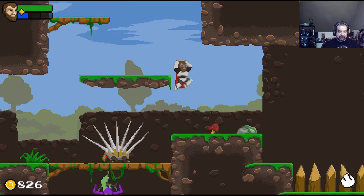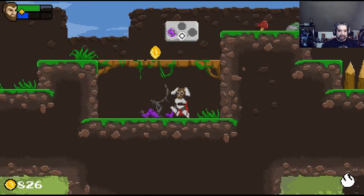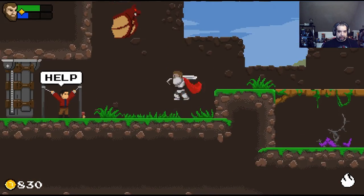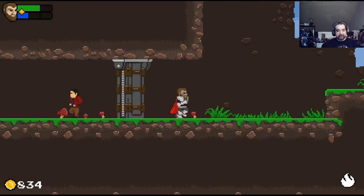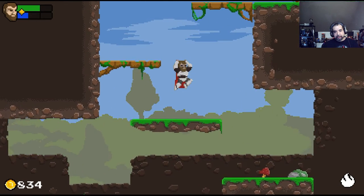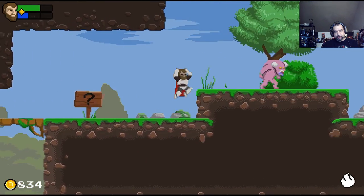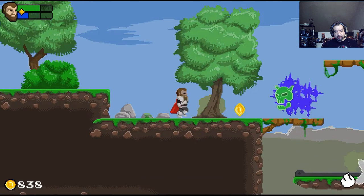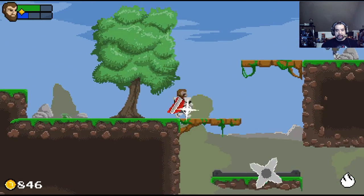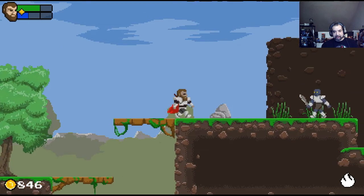That looks like a spike attack — yep, pretty cool. You want to explore all the levels to get everything of course. That rotor blade — that's where the game gets difficult. You're going to see a lot more of those in later stages with a lot more precision jumping required.